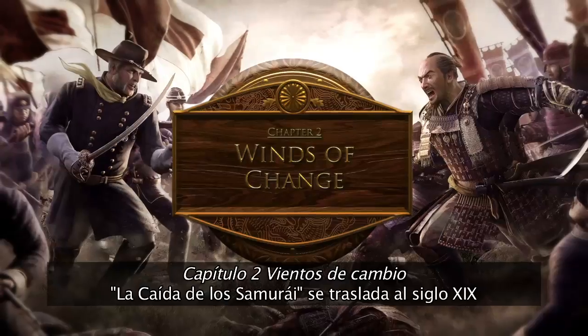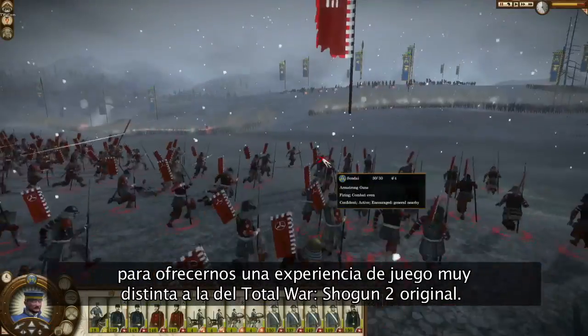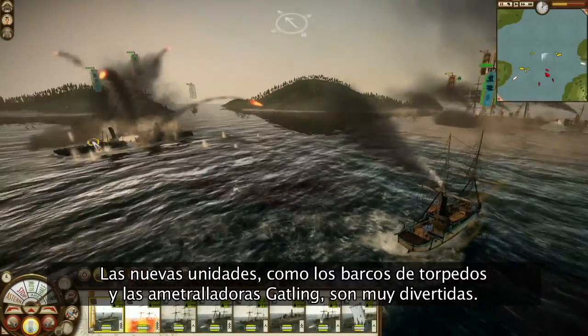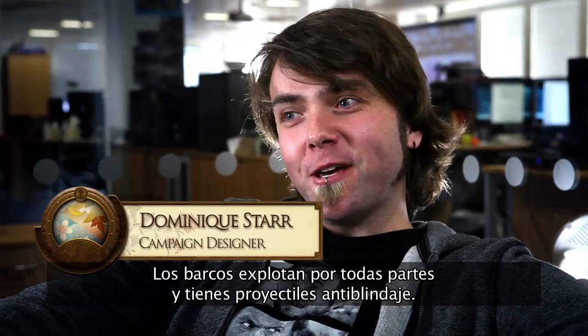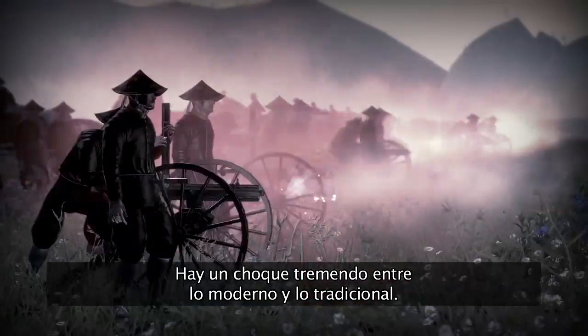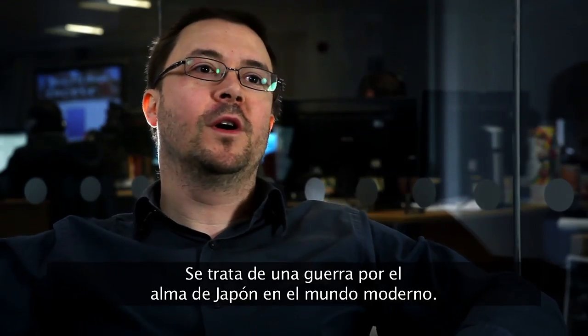Set during the 19th century, The Fall of the Samurai offers a largely different gaming experience to the original Total War Shogun 2. It's full of explosives, pyrotechnics, and lots of fun new units like torpedo ships and gatling guns. Ships explode left and right. It's got armor-penetrating shells. We have this huge clash between the modern and the traditional — effectively, this is a war for the soul of Japan in the modern world.